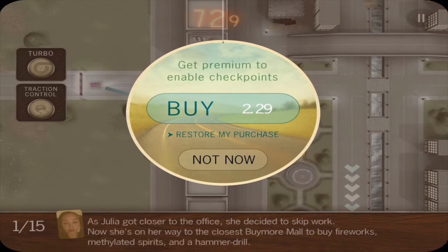And that was Does Not Commute. The premium version is only $2.29 and it looks like it applies checkpoints so after every person you save you can go back to that, which is pretty decent. I'll let you decide whether that's worth the money — I won't be buying it, I quite like the challenge of doing an entire level. That was Does Not Commute, free game on the App Store. I'd recommend this one — it's a good game. I'll see you next time on Garman Games, thank you for watching and goodbye.